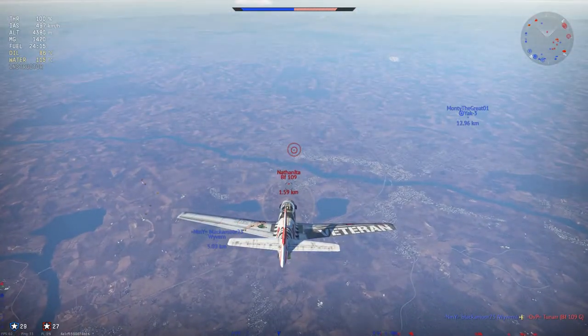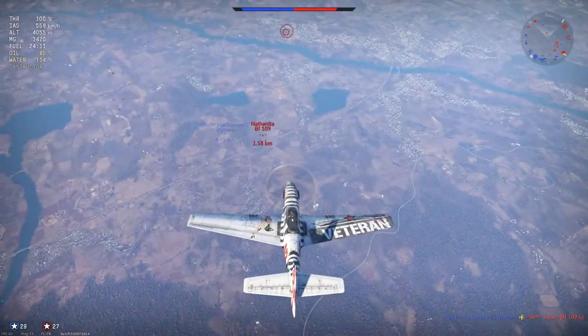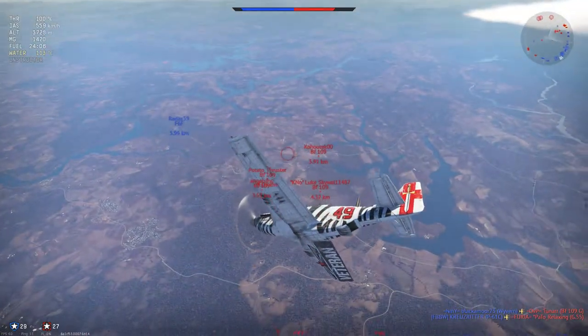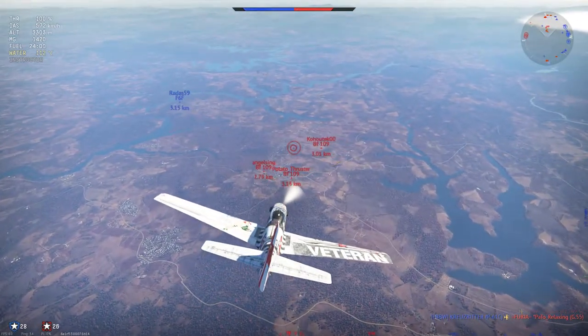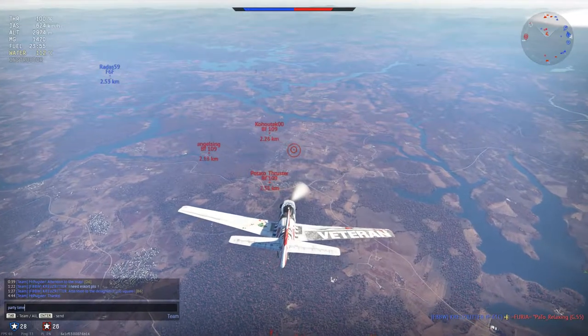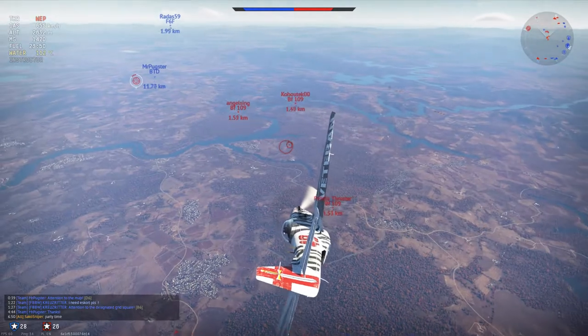If you're about one kilometer below an enemy, it's far better to be faster than him than to be slightly higher. I'd rather be faster than an enemy and slightly below them — you can easily regain speed if you just dive away. There's a furball below us and I'm pretty confident there are no other enemies higher than me at this point, so I'm going to commit to a pass.